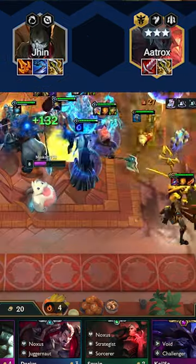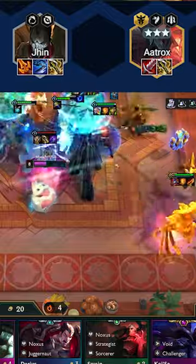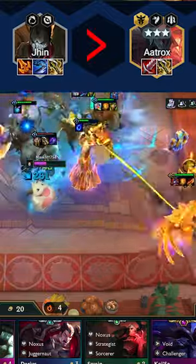This means that if you have a 1 star 1 cost with 3 items and a 3 star 5 cost with 2 items, then the 1 cost is considered your strongest unit.